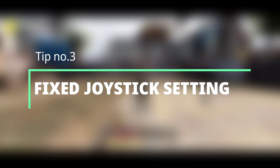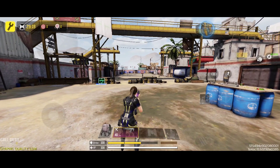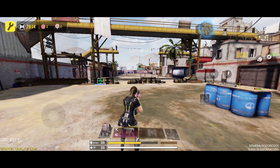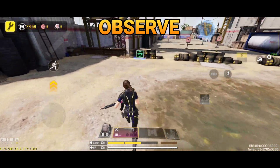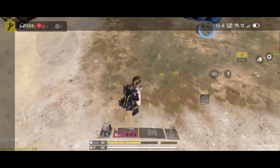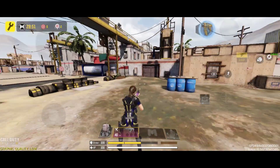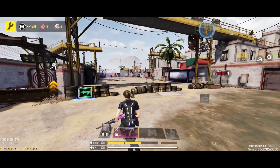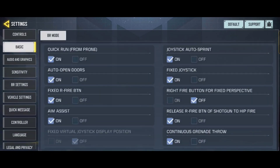Tip number three: Fixed joystick setting. You may have noticed that sometimes when you use the joystick you miss-click it and remain stable. That happens because by default your fixed joystick setting is on — you have to turn that setting off. Now you can see the difference.